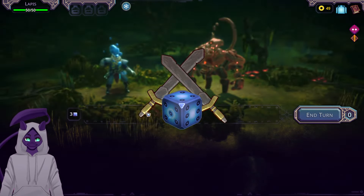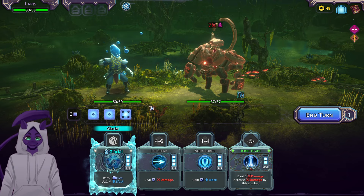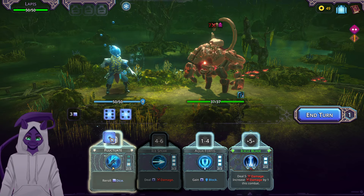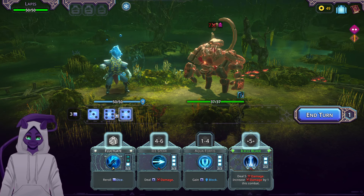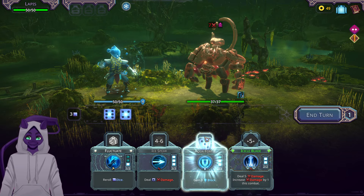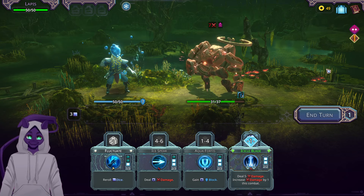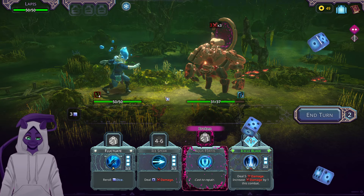We're going to the store to maybe get some stuff. The enemy is doing damage — that's an easy reroll. A three — beautiful. We already have all the block we need, so I think we're just going to do some solid damage.